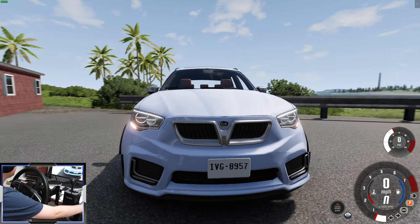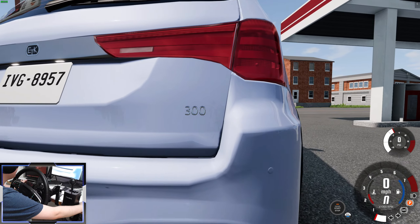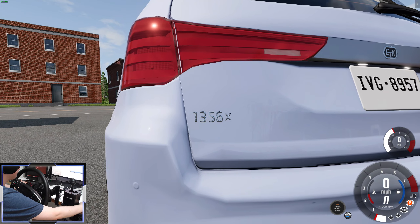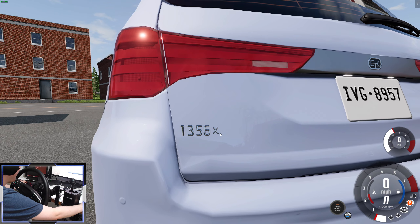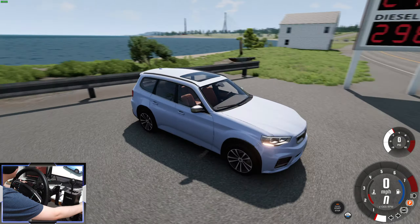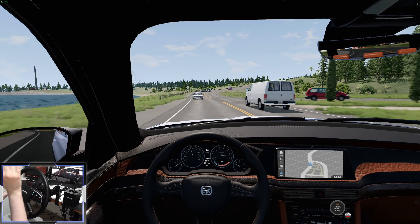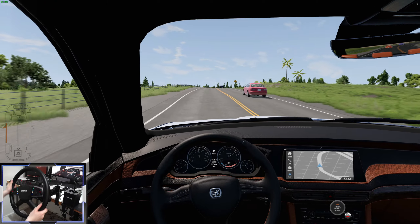This is the 3-liter straight-six petrol. At the back, you can see the model designations — these have been changed to align with the other ETKs in the game. '136X' means mid-range all-wheel drive, and '300' means it's a 3-liter straight-six. This has amazing acceleration, revving up to 7,000 RPM. It's a beautiful engine — sounds great, you'll know and love it from the normal ETKs.